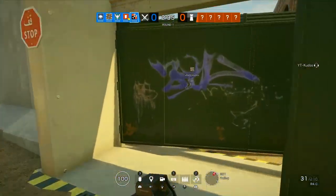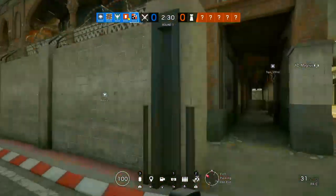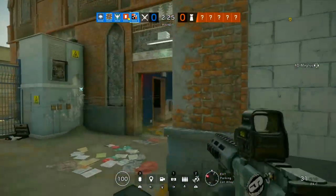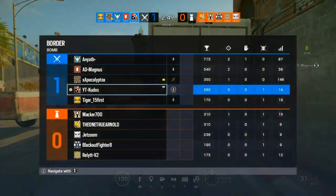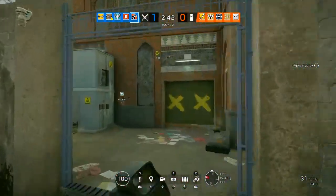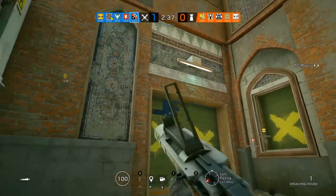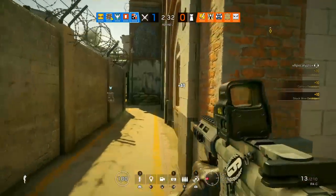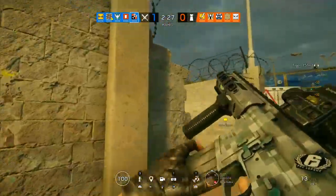The final tip is for when Thatcher is banned and the defending team has walls electrified. A lot of people don't utilize the fact that on many sites where Bandit players like to Bandit trick, you can destroy parts of the floor above or below them. It's been done on plenty of maps — CCTV cache on Clubhouse, you can destroy below that wall. I give the example of Border from a ranked match I played. It can also be done on Outback and many other maps.